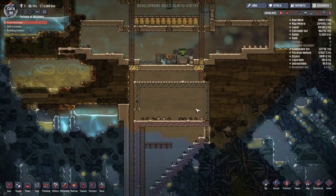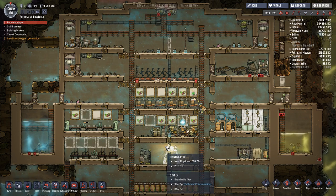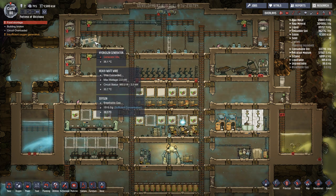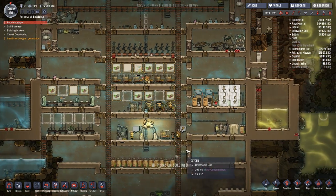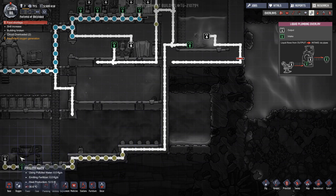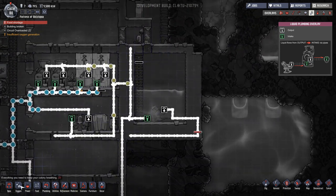I want to get this hydrogen bubbler working. I think we have a lot of the power system sort of going well. We're still a little bit short on it and this thing doesn't generate too much. I mean, it produces quite a bit when it's on, but it's still not great and we have three little hamster wheels going, so it's taking up a lot of our people-power.